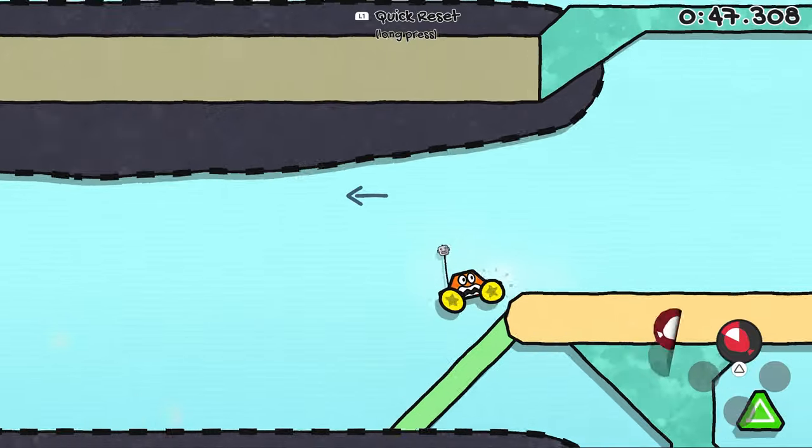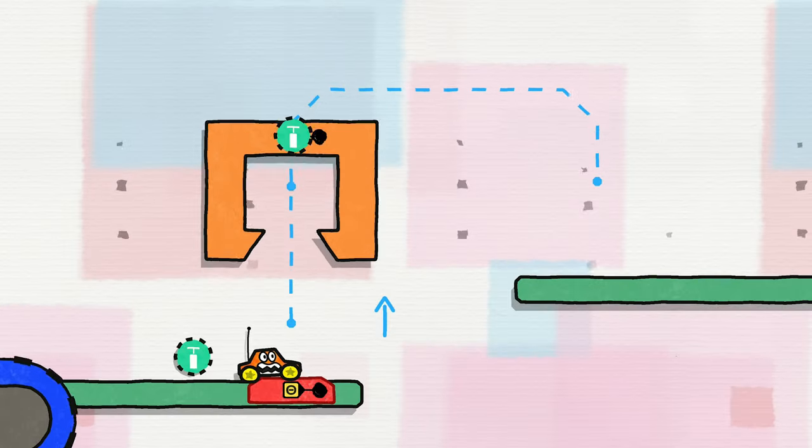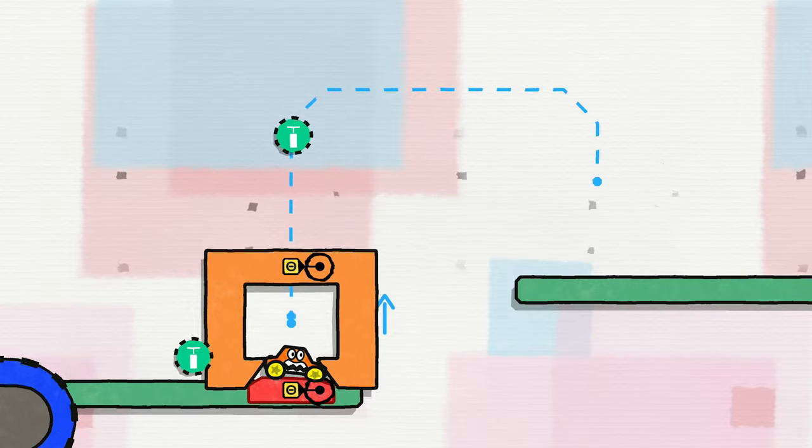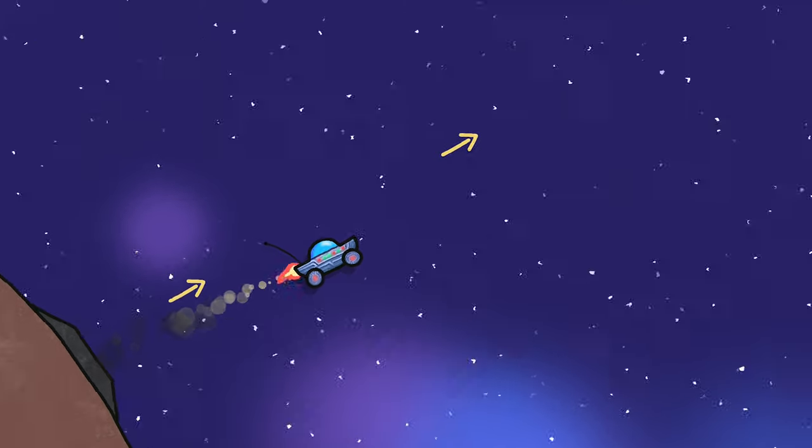Car abilities can also be collected and then activated and deactivated with a button press. Over the course of the game, players will gain many abilities such as grow, balloon, sticky tires, rocket, and more.